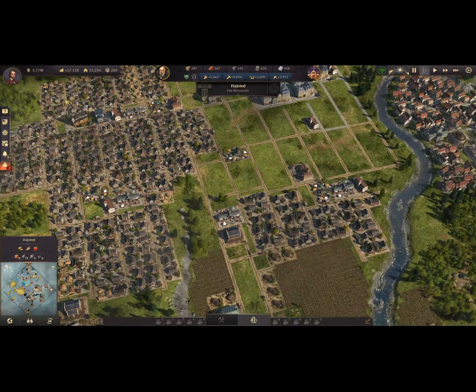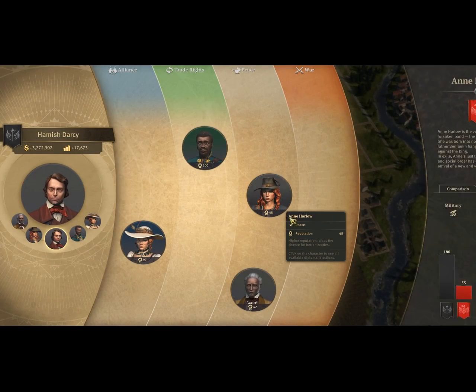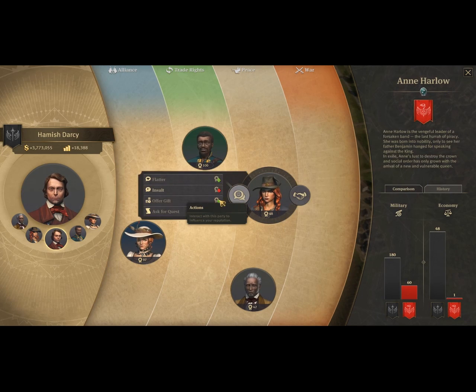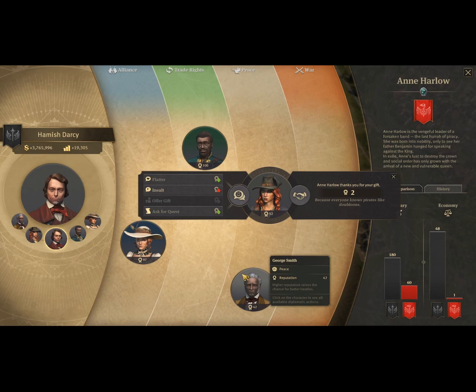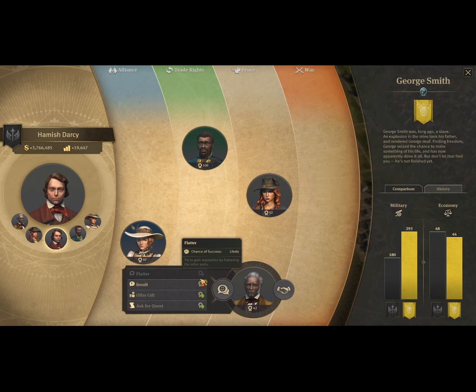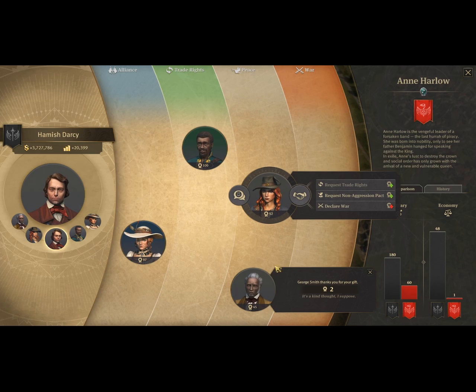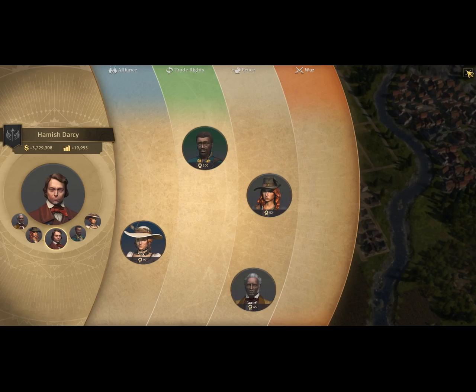We'll crack the 4 million, hopefully this episode. Let's give Georgia more money — let's actually get better relations with her first. Medium high. Offer gift. Flatter. Could I do a trade with you yet? Zero — near impossible. Let's not risk that. Not yet.